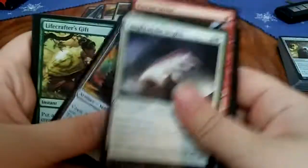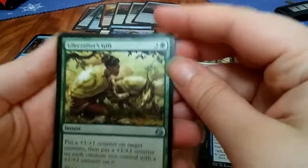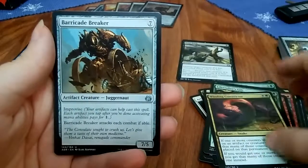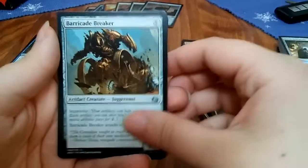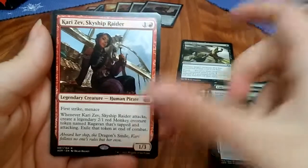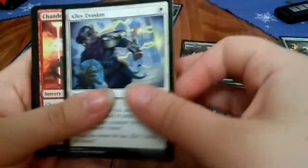Little girl's so pissed. Lifecrafter's Gift, Winding Constrictor, Barricade Breaker, and a Skyship Stalker. We pulled a lot of mythics — what do we have, four or five?